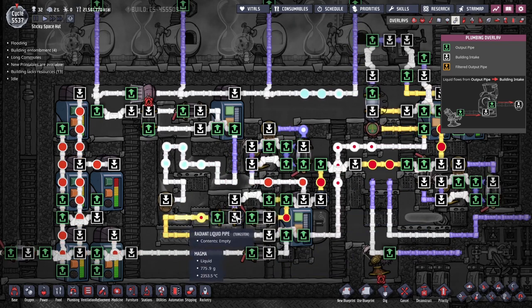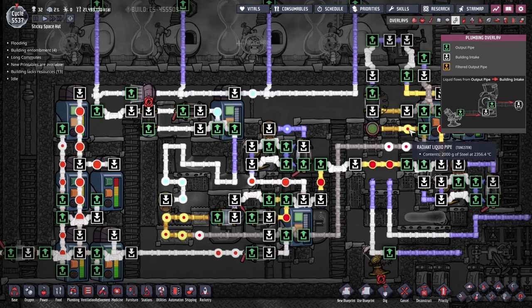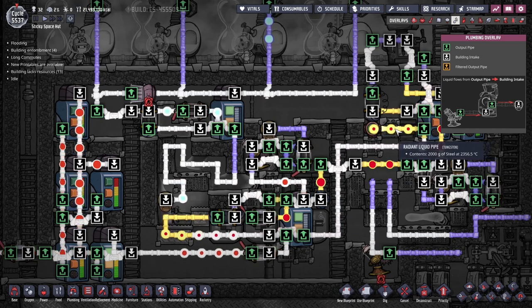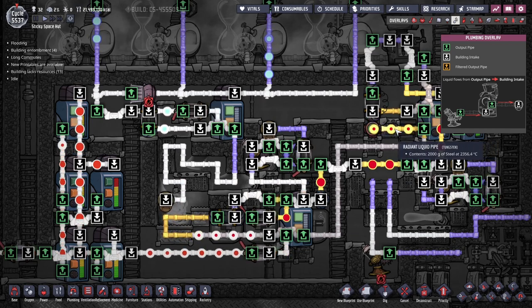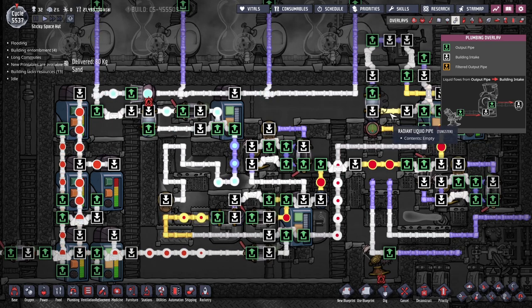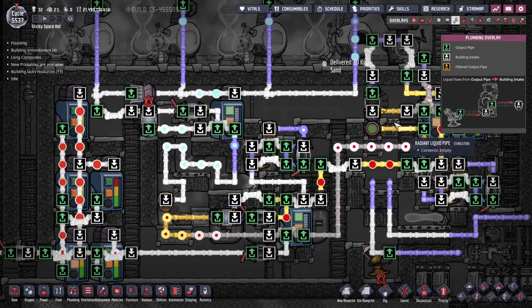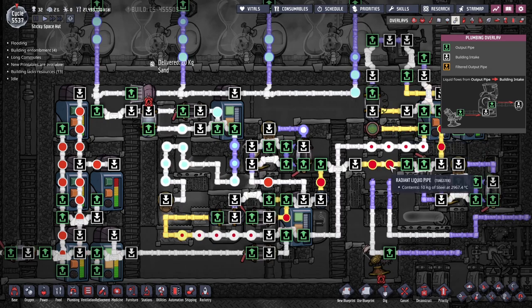We've got radiant pipes and feeder pipes — radiant pipes made of tungsten. The reason they're radiant isn't because we want to radiate anything — that doesn't matter in a vacuum. What we want is to save tungsten: radiant pipes use only 50 units while regular tungsten pipes use 100, so this is more efficient on tungsten since it's pretty rare.